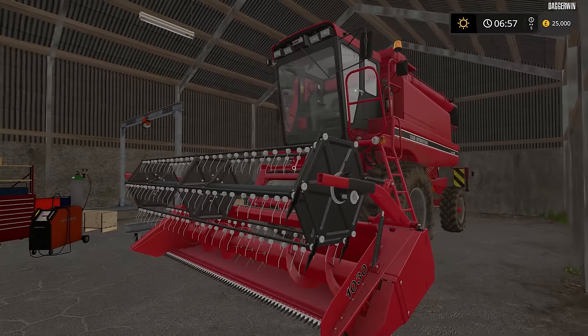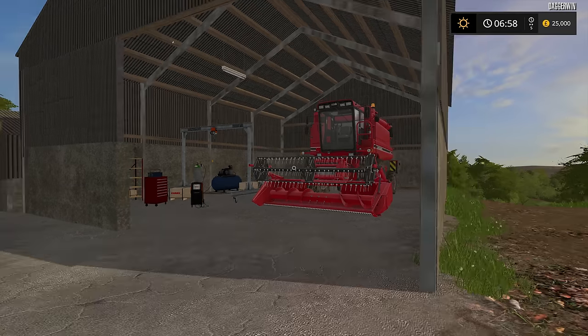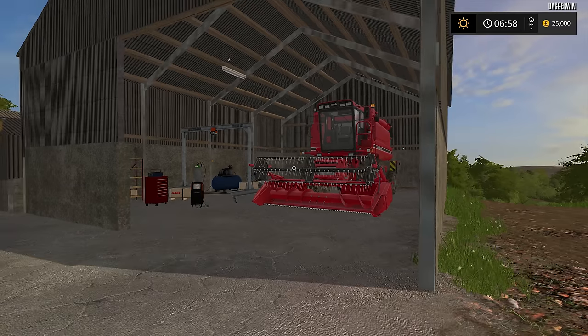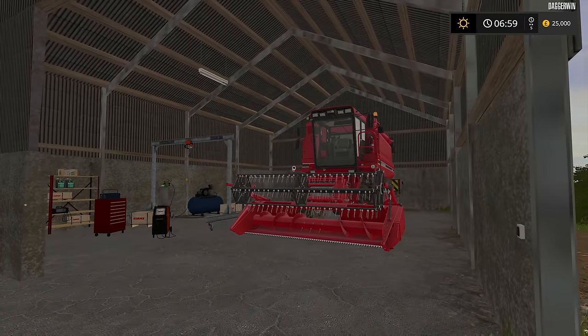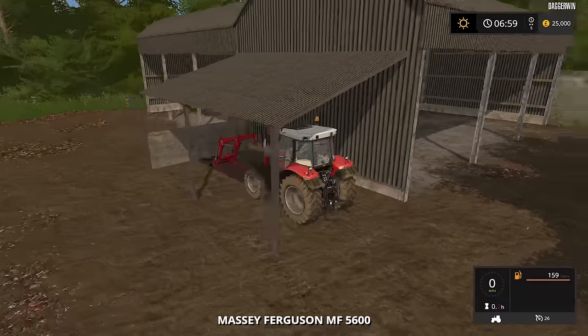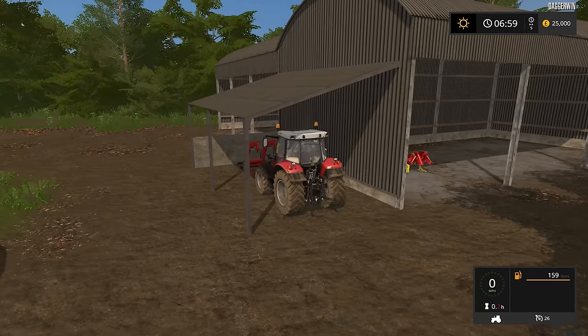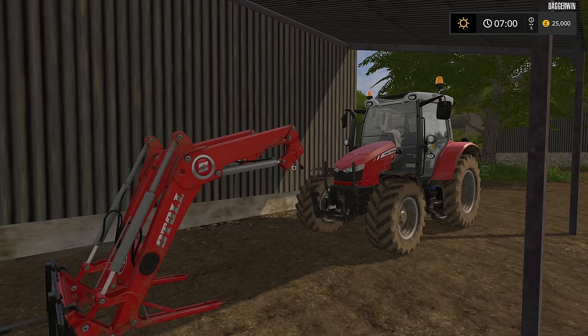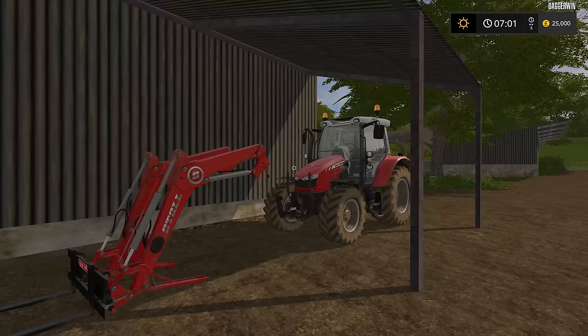This is the combine harvester we start off with — the Case International. In FS15 it was the New Holland TC590, so a very similar machine, but I would say this one is older. Next we have got a Massey Ferguson 5610 with a front loader — very fitting. I wonder if Bullet Bill is going to bring his Massey Ferguson front loader from FS15 to 17. That'd be so good — I think only time will tell.